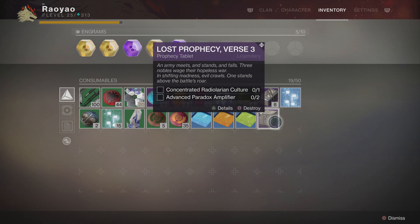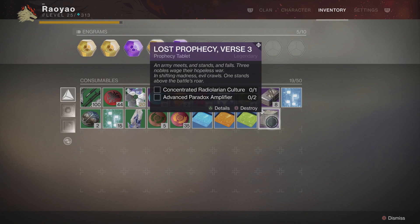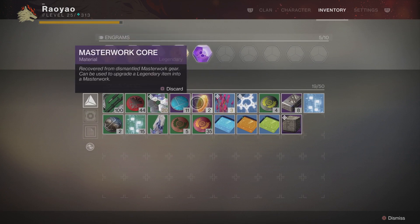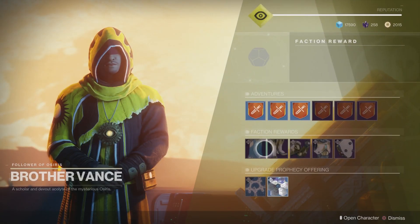G'day gamers, welcome to new buddies. I'm going to be doing a video here on Destiny 2 — we're going to check out what you pick up from the Lost Prophecy Verse 3, which is one of the prophecy tablets you pick up from Brother Vance in Mercury as you progress through the storyline. You can see I've already got one of the concentrated radio alarm cultures and I've got 20 paradox amplifiers.